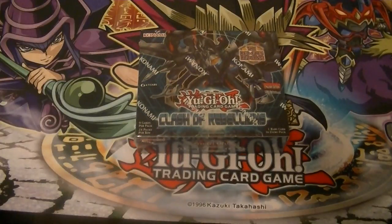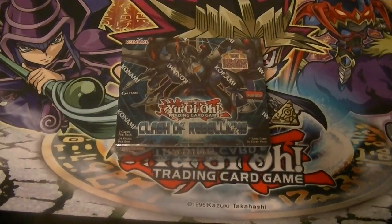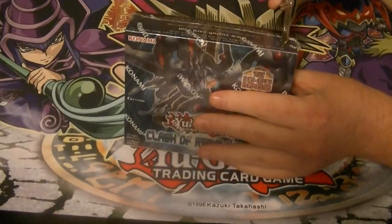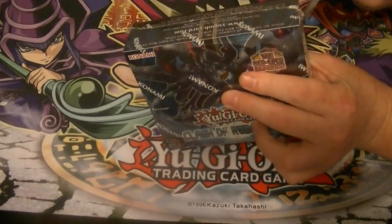Ladies and gentlemen, boys and girls, this is Supreme Dragon and Hungry Hidden Assassin B — that's Hungry Hidden Dragon. This is box number four of Clash of Rebellions out of eight. Be sure to check us out on Mondays, Wednesdays, Fridays, and Saturdays for all of our box videos and some other days.